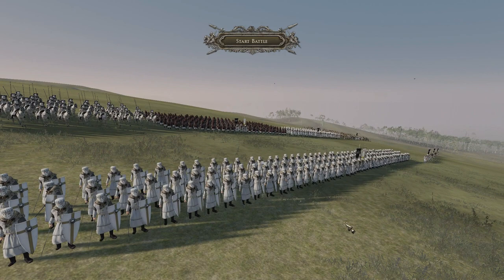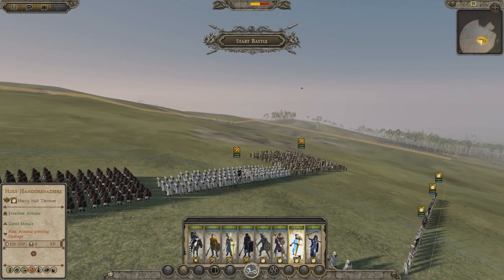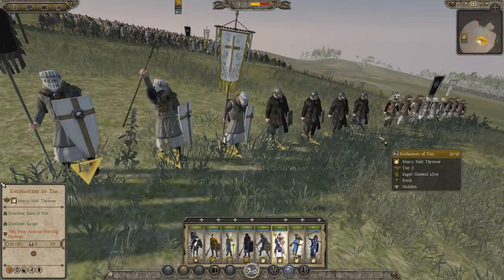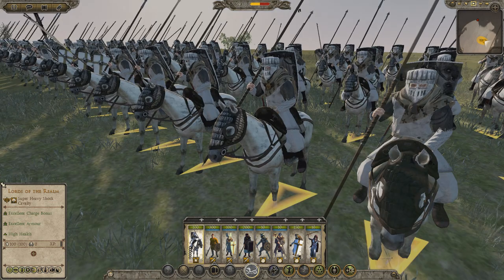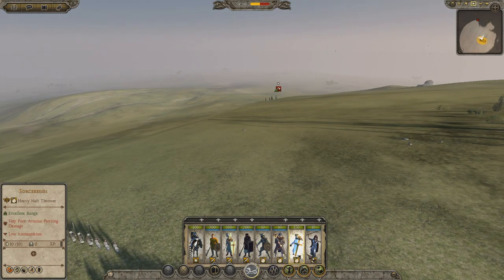Here we are on the battle map. My units are arranged here. We've got the Holy Hand Grenadiers, the Sorceresses — which look like a really nicely detailed unit — the Enchanters of Tim, the Conjurers, and then normal peasants. The White Knights look like an impressive unit. The Red Warhammer Knights — they do have their warhammers. And the Lords of the Realm. These look like some pretty sweet units. I'm very interested to see what the Holy Hand Grenadiers do, because they're a very large unit.